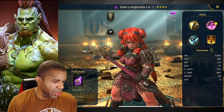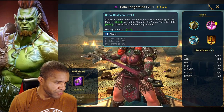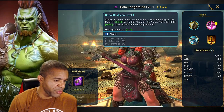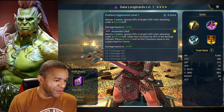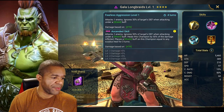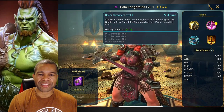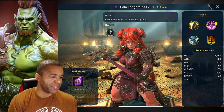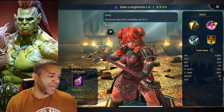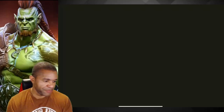Our first four-star void champion — Gala Long Braids! First skill attacks the enemy two times, each hit ignores 30% of the target's defense and places a shield buff on the champion equal to 20% of the damage dealt. Second skill attacks eight times, ignores 50% of the target's defense, and also places a shield buff. All abilities ignore the target's defense! Did we literally just pull one of the best warrior champions? Plus a 25% attack leader skill — wow!